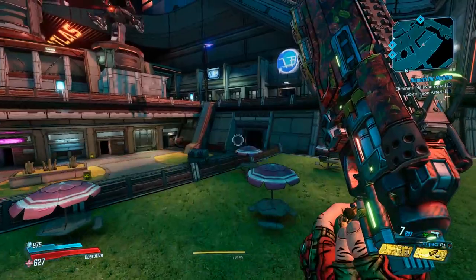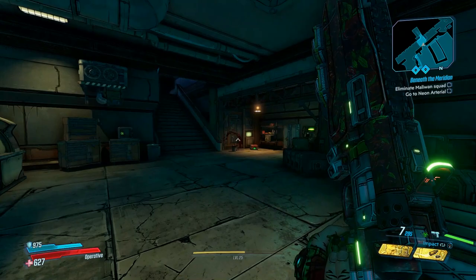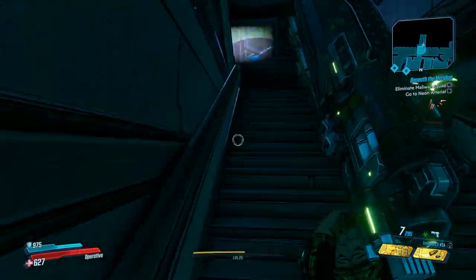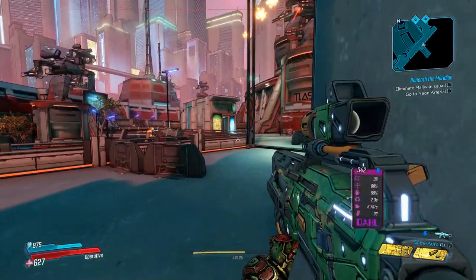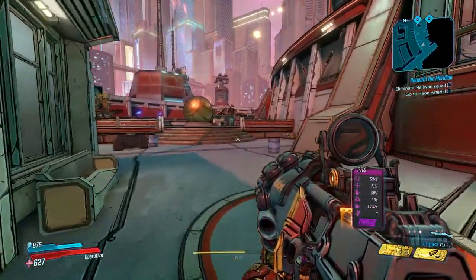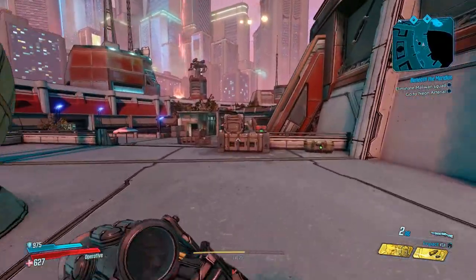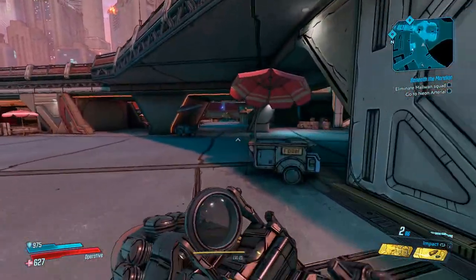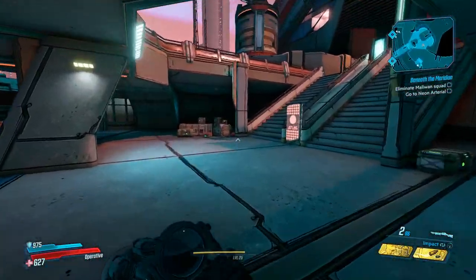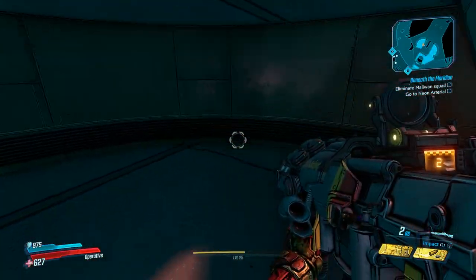Next you're going to turn from there and you'll see this opening over here. You can go in the door that was behind that current chest, but I'm pretty sure this method is faster — going through here, up these stairs. That's how we're going to get up to the second layer. Then walk back over to the center of the area. Coming out from inside the Atlas HQ, you'll see a staircase, and right on the other side of that staircase — under it — will be another chest right here.